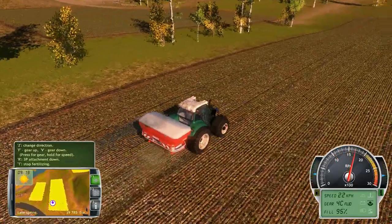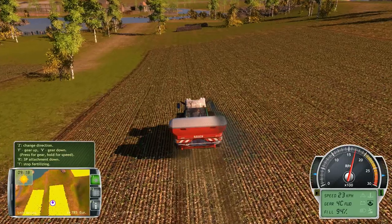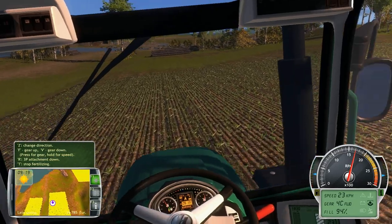I'm just going to drive right down this line — should give me a nice even coverage. See, it's covering that one just a little bit there, so almost perfect. If you want to do it in cab view, you can follow this line and it should be good.